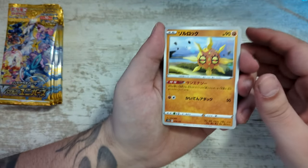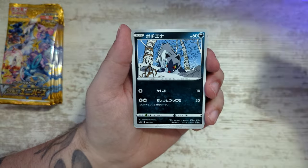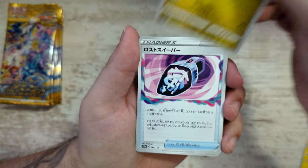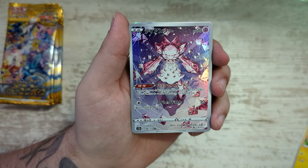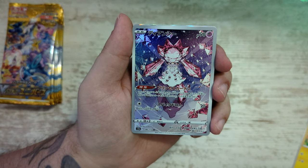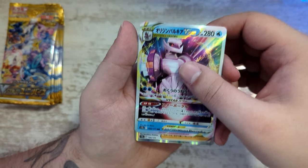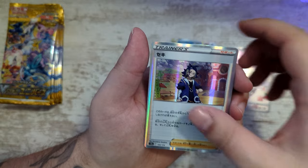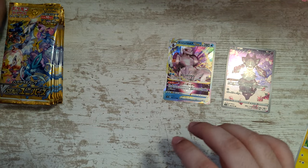Still hoping for a God Pack, but you never know. Let's see — we got a Lost Sweeper here. And our first Art Rare is the Diancie. And then afterwards is a Palkia V-Star. And an Adaman. And a Magnezone. Okay, so those are our two rares.